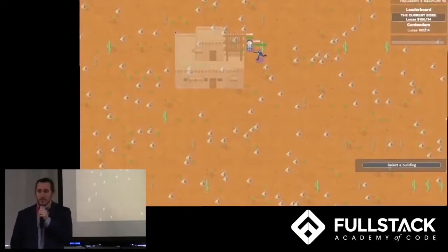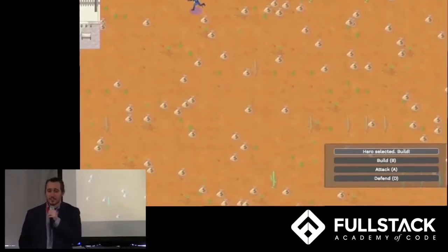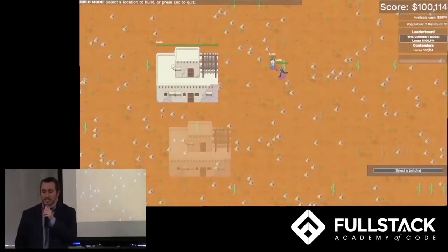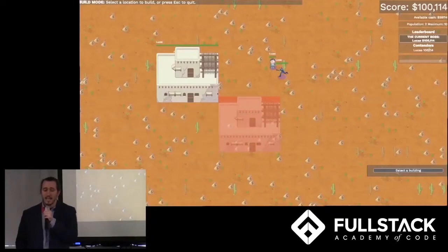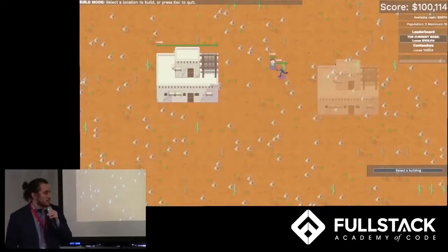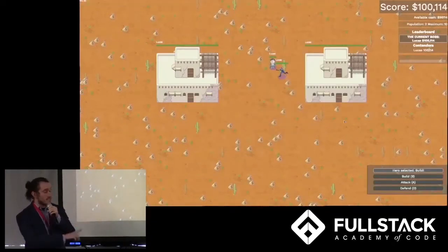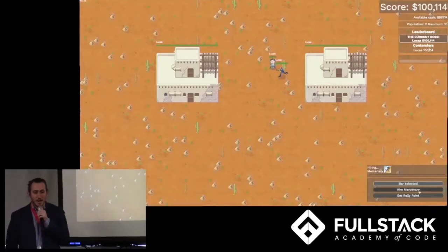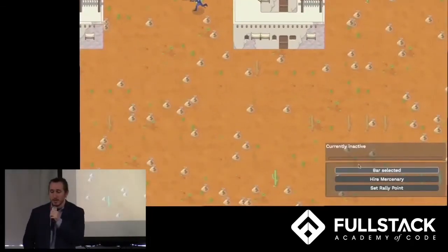For example, whenever a player builds a building, they actually contact the server twice. The first time the server validates that the player has collected enough money in order to build the building, and then the second time the server validates, after the player has selected where to build the building, that the player has chosen a valid location. In this way, we're able to make sure that players can't cheat by typing JavaScript into the browser console.